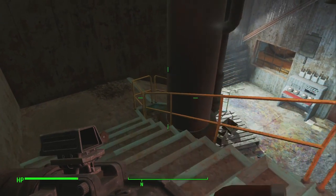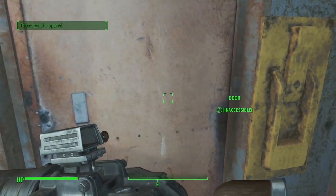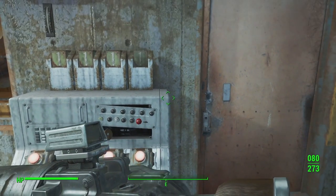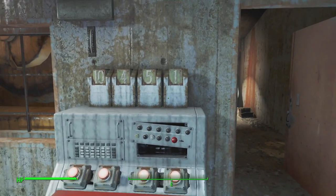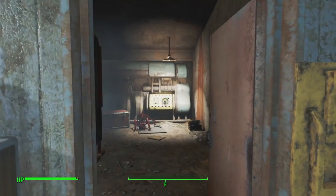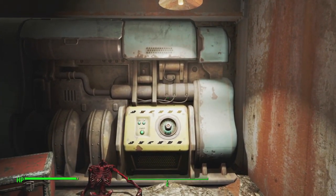Once you get into the pump house, you're going to want to go down the stairs. You won't be able to go through a door because it is stuck. Right there is a code panel, and you can either look on the wall to get the code, or you can just use the code I'm showing you right now. It is 10, 4, 5, 1 — on the wall it says 0, 4, 5, 1, but the 0 is a 10 for some reason.